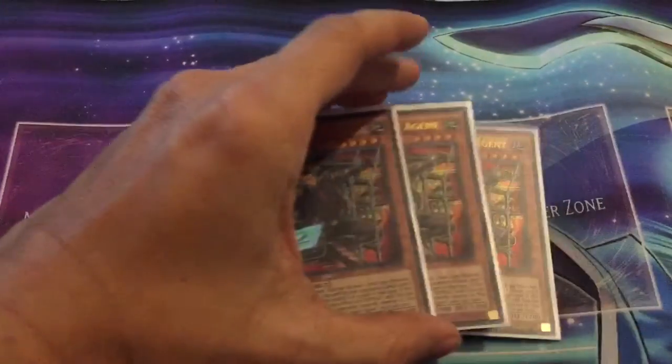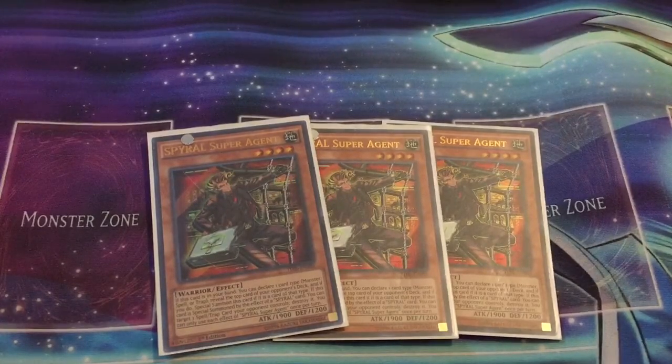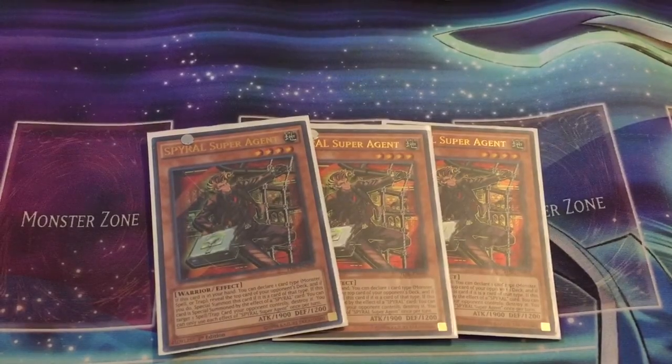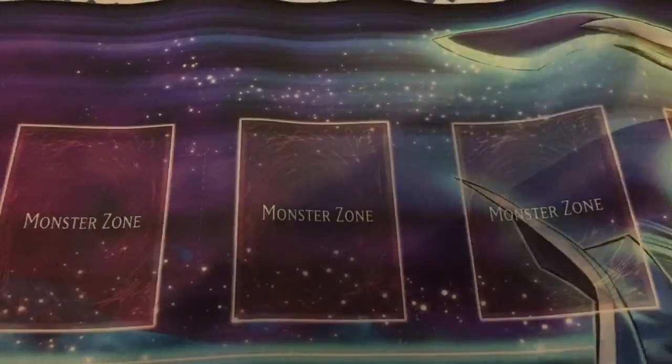To start out with the deck, we have three Spiral Super Agents. This is pretty much self-explanatory. You summon this card by revealing the top card of your opponent's deck, and if you declare it right — monster, spell, or trap — then you special summon this to the field and you can pop a card. This card can also be normal summoned, so if you fail on the special summon ability, you can also normal summon Super Agent. It can also be reborn back with the Reborn spell card, so it's kind of like the linchpin of your whole deck. We still have yet to see what support they're going to get, but three Super Agent is the number that we go with.